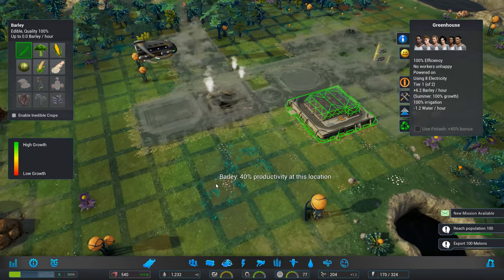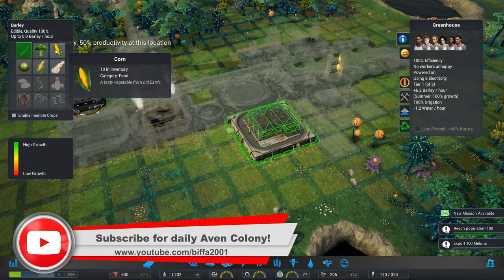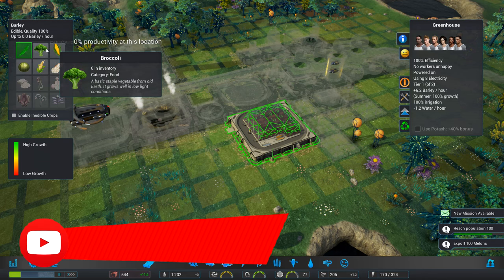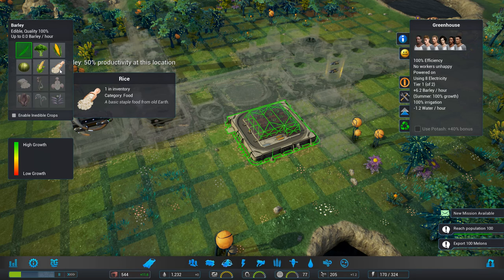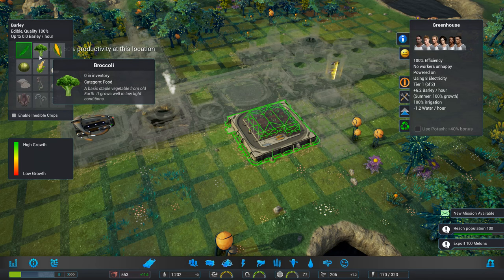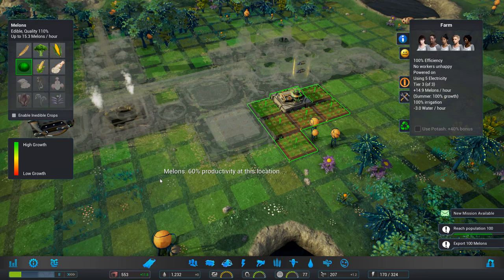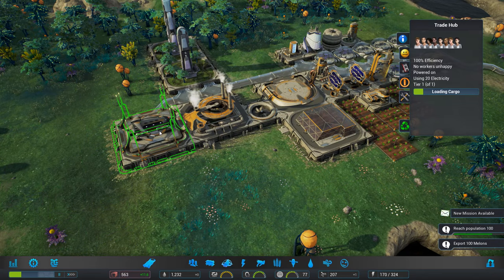Should have maybe checked that out, but never mind. So what are we getting here? Lots of electricity. We're going to get wheat, broccoli. I wonder if we could change for something else — quinoa, rice, basic food staple. That can be used to make beer. Yeah, we'll leave it on that. We've got the melons going here for our trading, which have been going well.